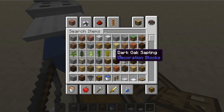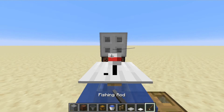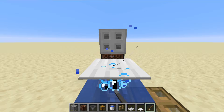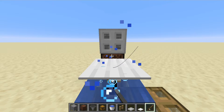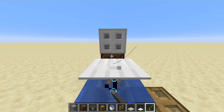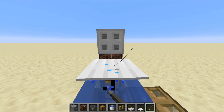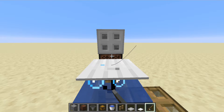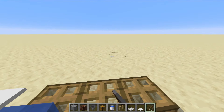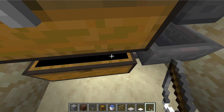Let's go ahead and grab our fishing rod and throw it on there, and I'll show you that the next item we catch is going to go to that bottom chest — and maybe it will be something very special. If you guys do enjoy videos like this, please don't forget to like, comment, and subscribe down below. It would help me out a lot and it also shows me that you want more tutorials like this in the future. There we go — we caught our next item! Let's drop down and see: we got ourselves five ink sacs, so we did catch something a little bit different, which is fantastic.